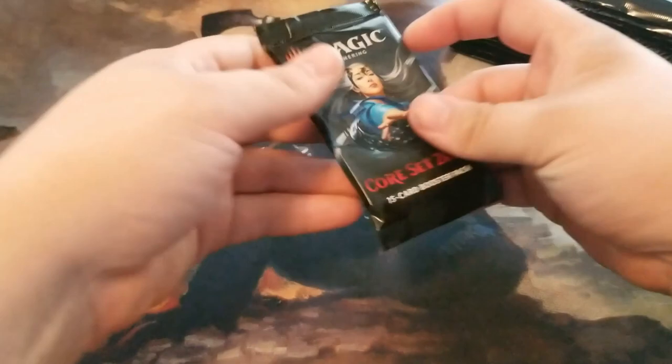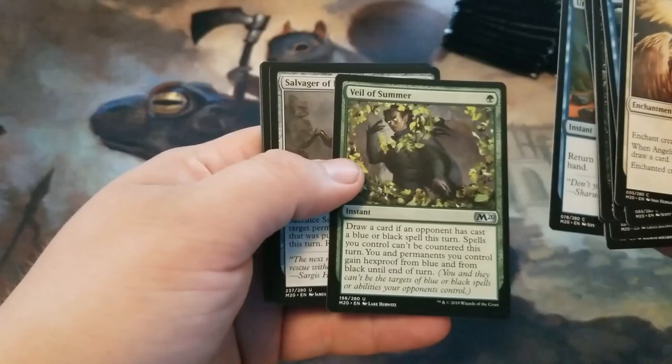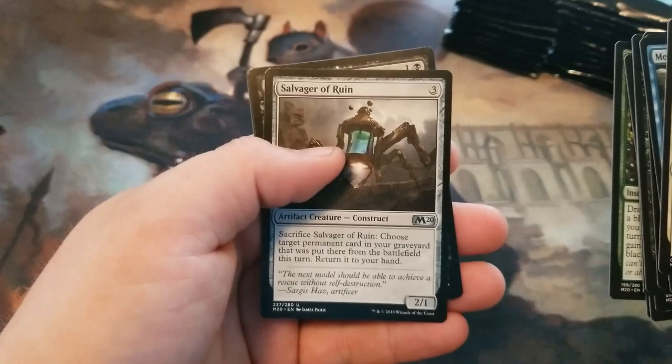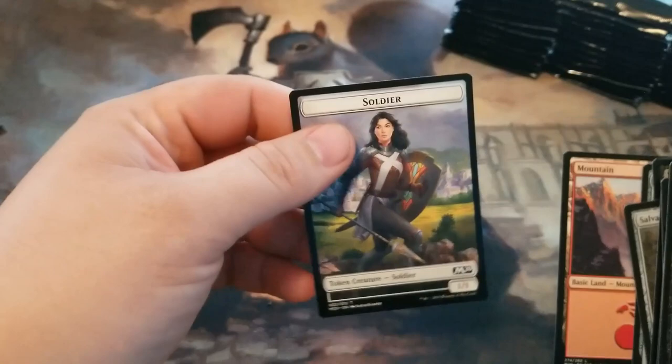I'm just getting cracking. DeVille of Summer, Salvager of Ruin, Noxious Grasp, and an Icon of Ancestry. These have the cool full art soldier tokens — or full art tokens.